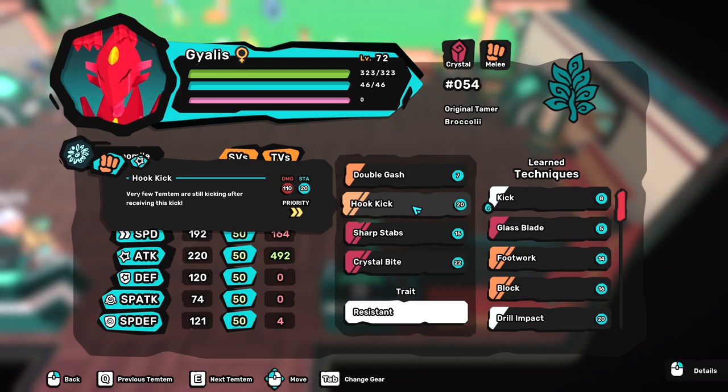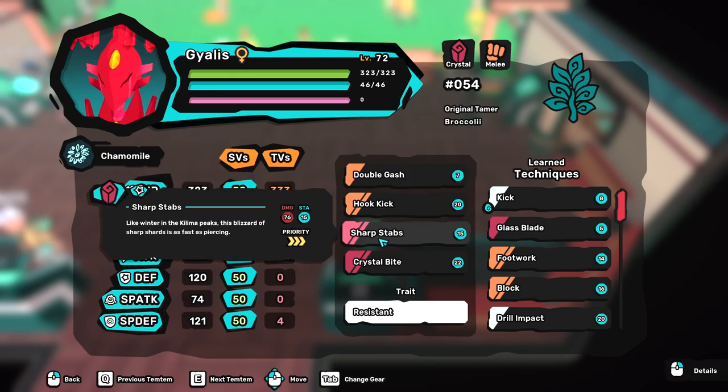Hook kick always allows Gyalis to be a major threat to Wulfi and gives coverage against earth and crystal tems. The crystal move allows Gyalis to give coverage against mental and electric tems. Sharp stabs is the only 3-priority move that Gyalis has and it should be used very carefully to outspeed rivals.